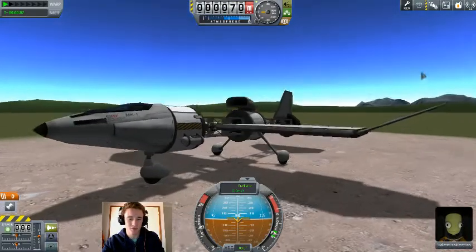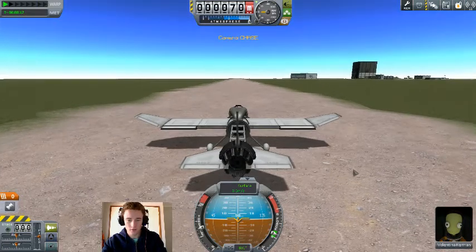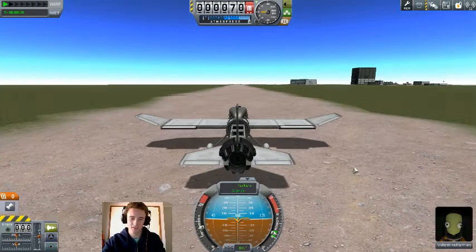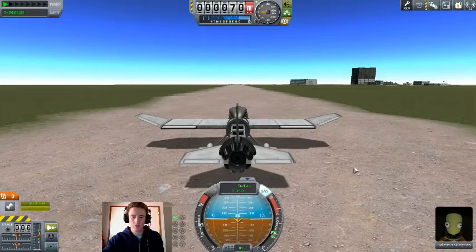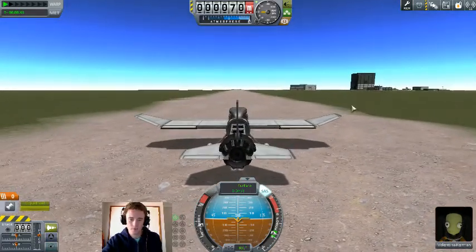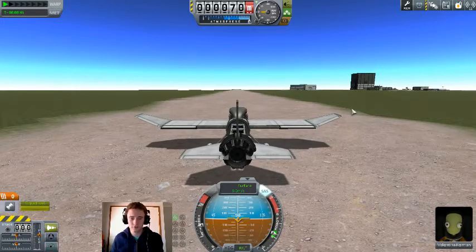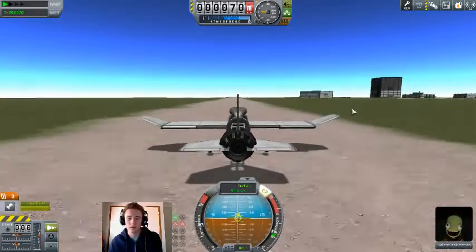Now, before we launch — this landing gear, it is hilarious. I keep singing praises for this new update, but I have to keep doing it because it's just that awesome. They have changed the chase cam. Let's fire up the engine. Yes, this plane is very minimal, just to keep it dirt cheap. Brakes off, and we're rolling.